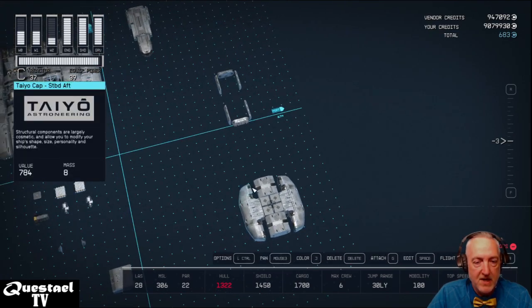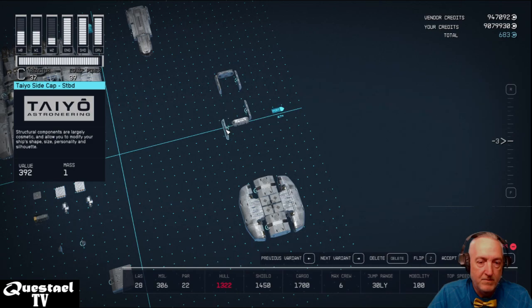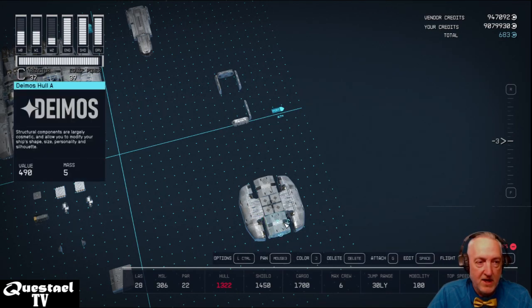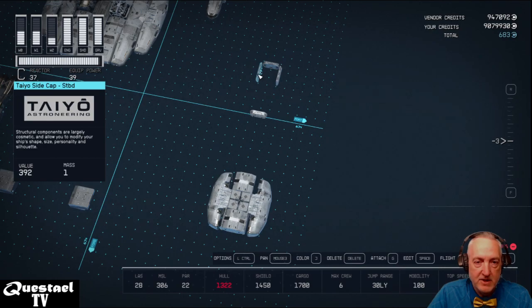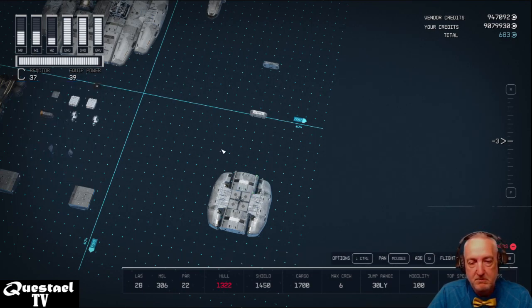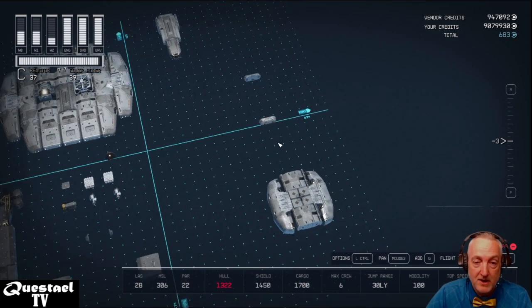There's a little gap we'll fill with Tayo Side Caps placed right on the side of the Deimos Hull. They have one mass, but we're not going to worry about mobility. To build this ship you'll need to be level 60 to get all the parts, and you'll need Piloting and Starship Design skills — everything, plus your own shipbuilder unless you want to fly all over the galaxy.